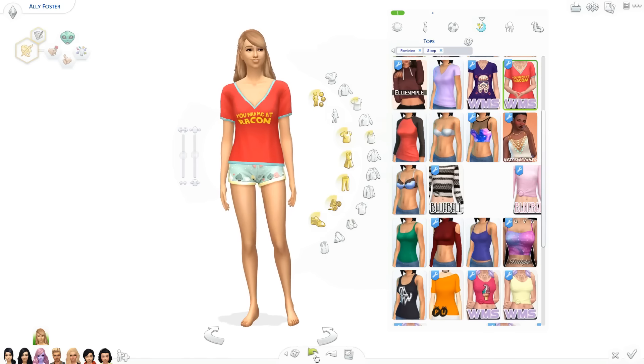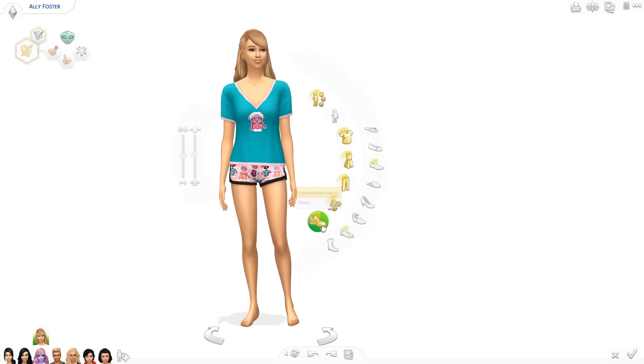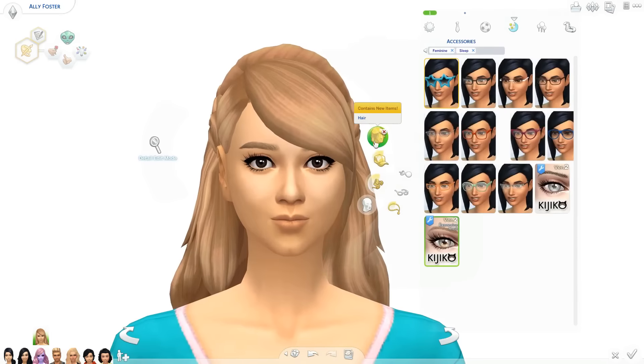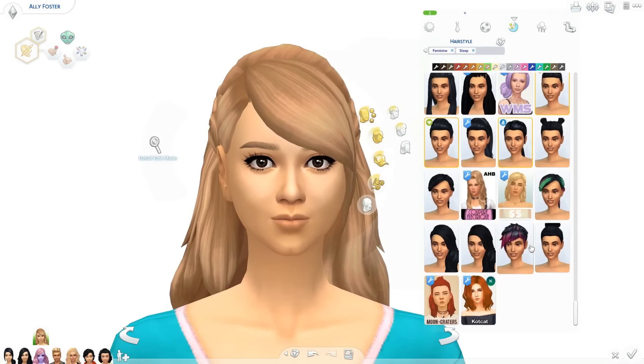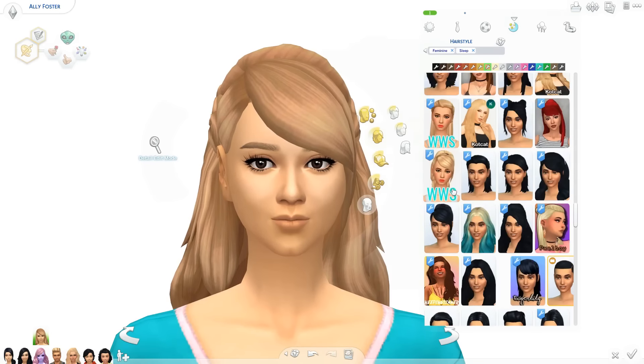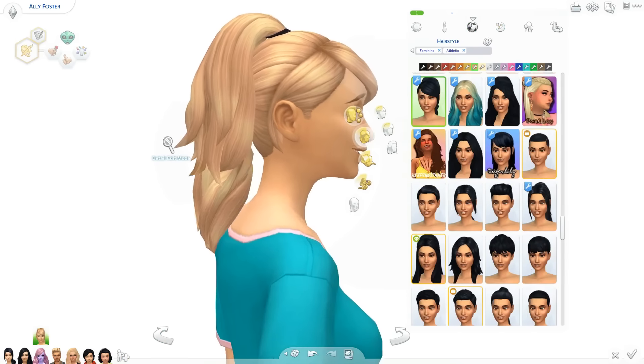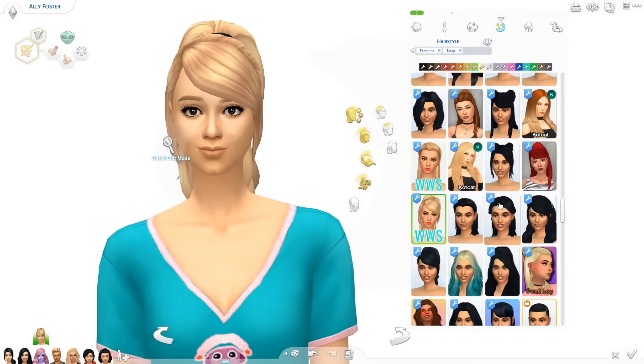I have one sim who's living with her for sure and then a second one I'm iffy on. These are her PJs and aren't they so cute? I've been overusing these a lot because oh my god they're so cute - they're on my Tumblr if you'd like to download them. There are so many cute patterns.